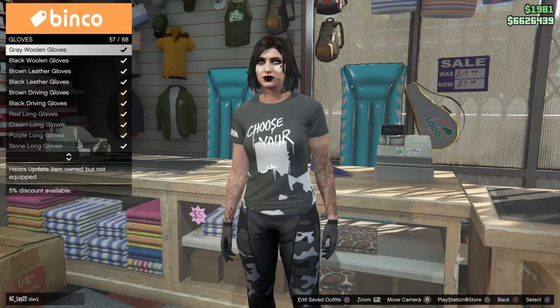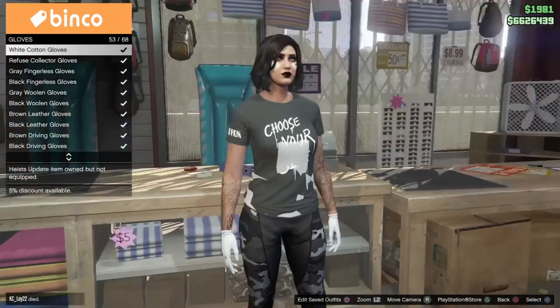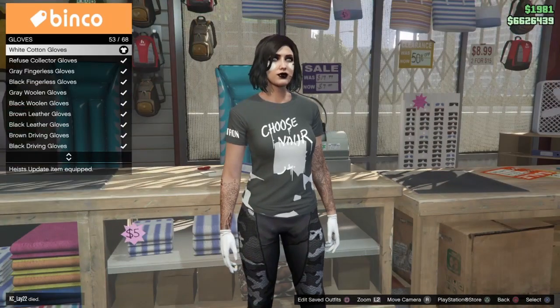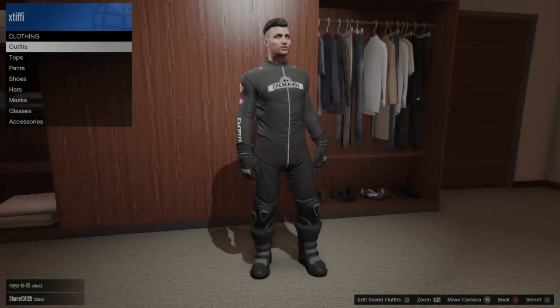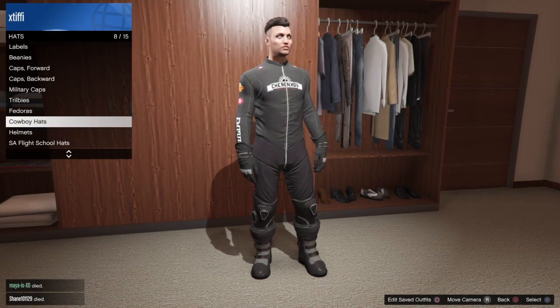You can even do the flight tube glitch for these outfits, add parachutes and duffel bags, and if you go to the accessory section for the scuba suit pants you can also change the cuffs — just like you could with the catsuit pants.